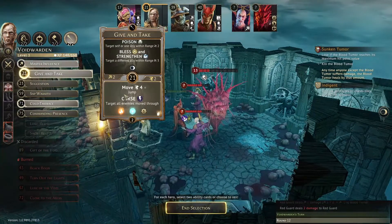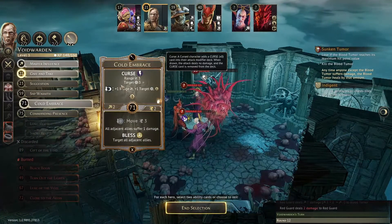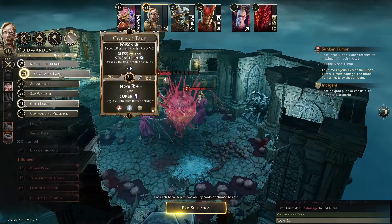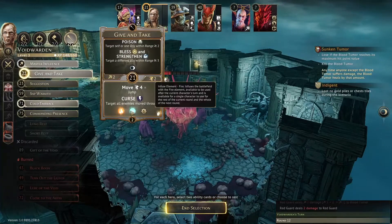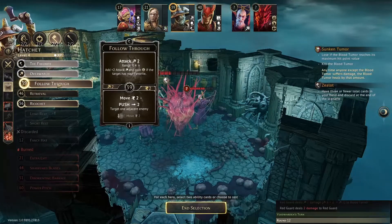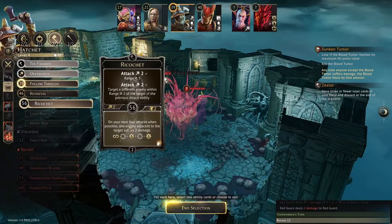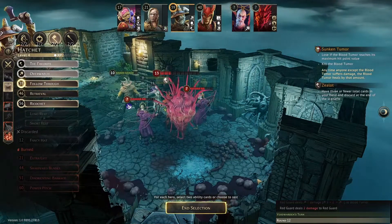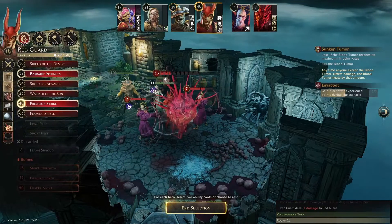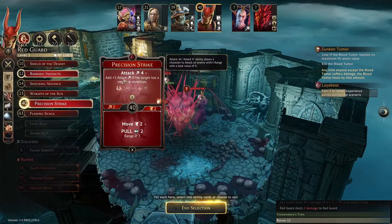At initiative 21: Give and Take for experience. Cold Embrace — same thing, we'll curse everybody twice, also bringing in fire and ice. Use fire right after unless enemies use it. At initiative 39: Follow Through for a big attack, and Ricochet bottom ability — blowing through cards. At initiative 40: Barbaric Instincts — attack one with wound, and Precision Strike with fire. Maybe this will be the final blow on the Blood Tumor — attack of four. Then Zealot. Hopefully everything's dead by then.